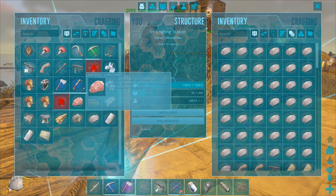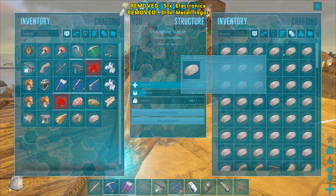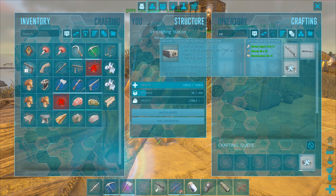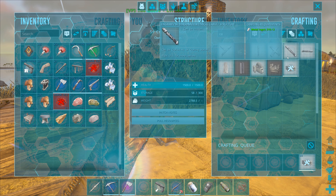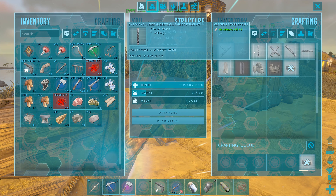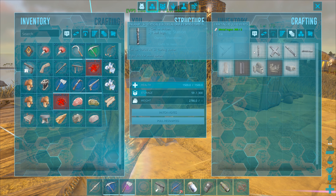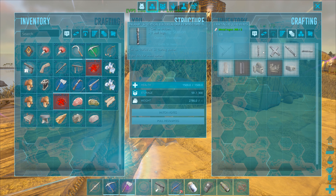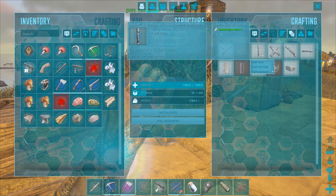Maybe even leave some trees inside too so it looks kind of nice — some trees and some foliage. Okay, this time if I can spell it right — craft one crafting table. What else do we need?